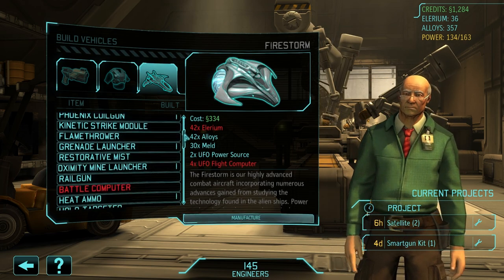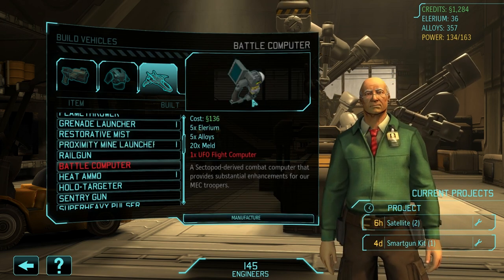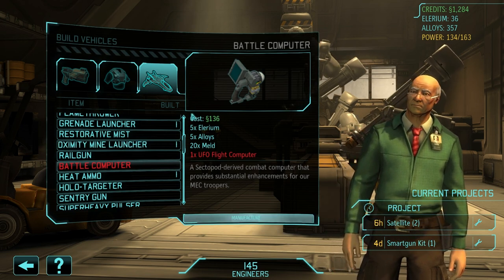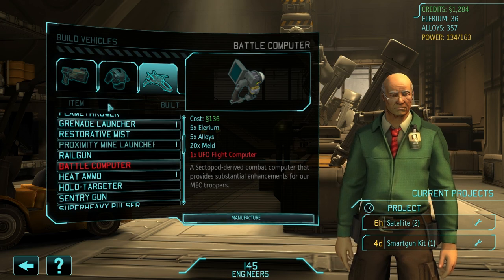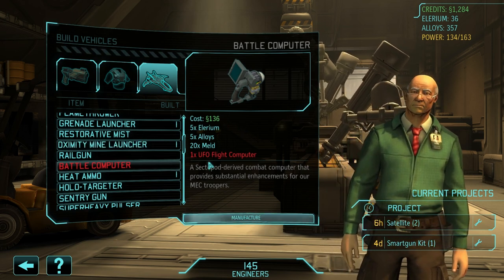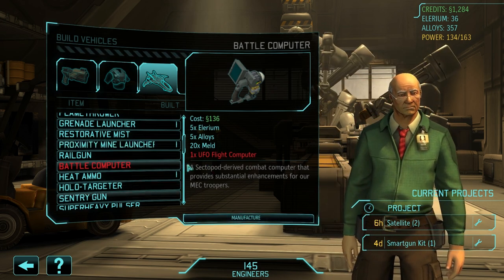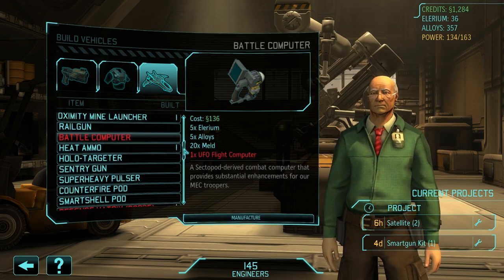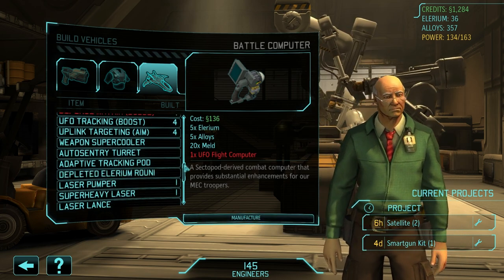There's a mech thing that gives them plus one damage resistance. But this is really what we're going to want. Optimally you'd want tier three mechs that can have a flamethrower, restorative mist, an EMP cannon or EMP pulse, plus one of these - that would be my ultimate mech for most classes. There are a couple armor items you can put on that are probably pretty useful too.